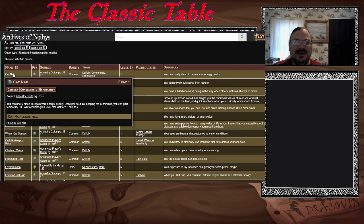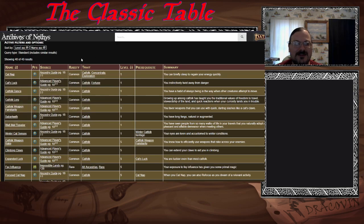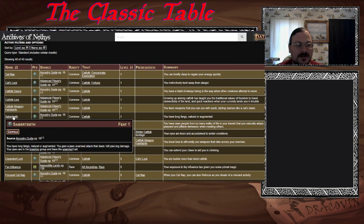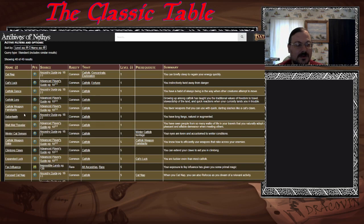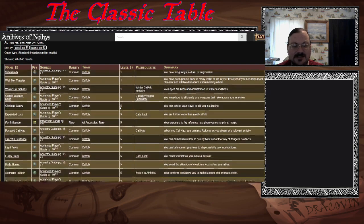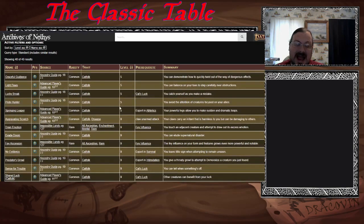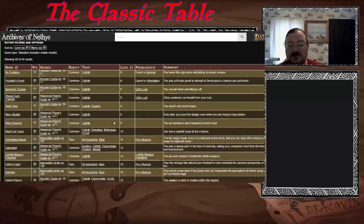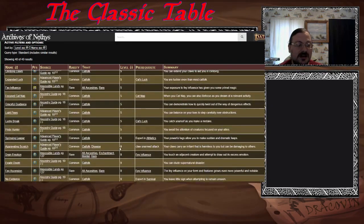For catfolk feats — Catnap! Once per hour by sleeping 10 minutes, you can regain hit points equal to your level. Take a catnap, get some recovery. There's also a Saber Teeth feat giving you a bite attack. Catfolk luck has a lot of other feats built into it — if you want a catfolk luck build, you certainly can. Focus Catnap gives additional bonuses. There's a pretty good selection of ancestry feats, some building on top of others.